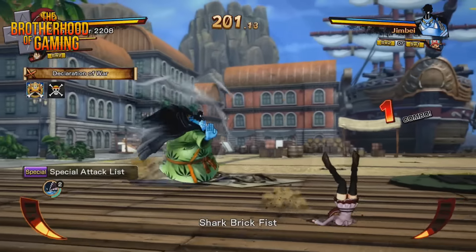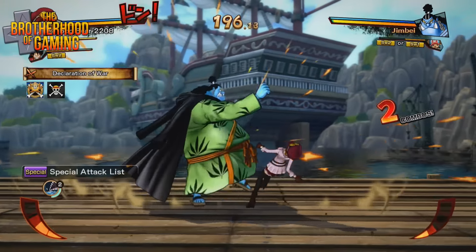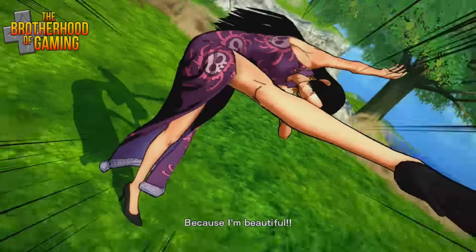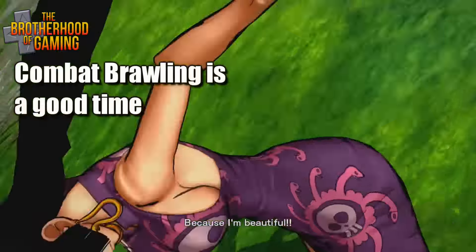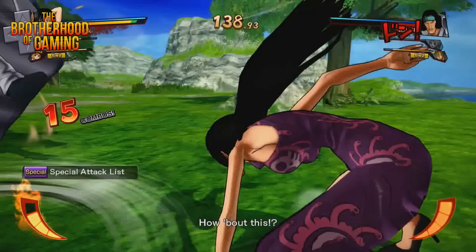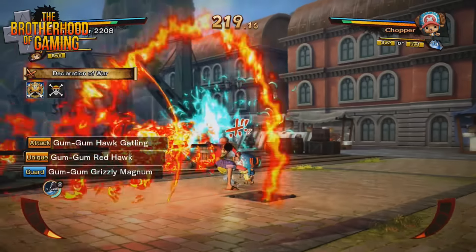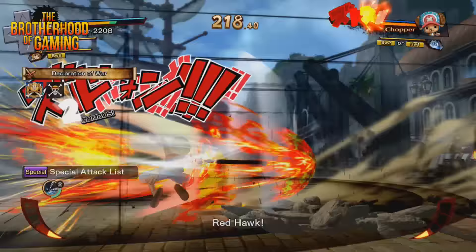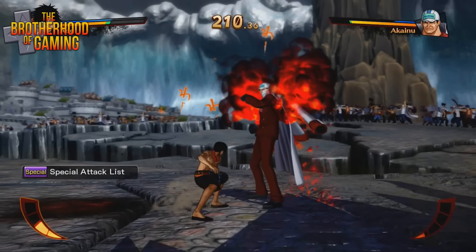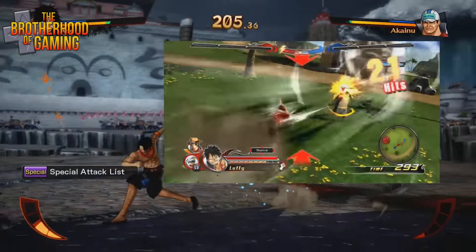When a fighter gets knocked down they'll have about a few seconds of invulnerability before they get back up, so you don't want to rush in and waste your assaults. One thing we found annoying was that when your character gets hit, there's a pretty big knockback where you'll be stunned for a couple of seconds, leaving your character open for a string of assaults that can take down a good chunk of your health. Overall we do find the brawling to be fun — the controls work fine and the unity system allows you to utilize your teammates to good effect. However, the combat does feel a tad slower than other anime offerings like J-Stars Victory VS+.